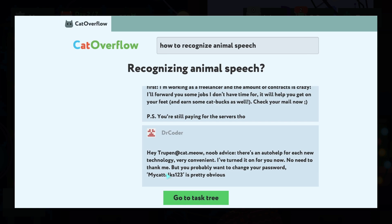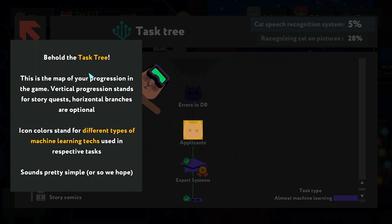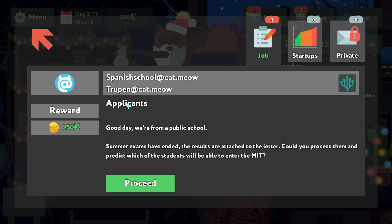Hey, there is an auto help for each new technology — very convenient, I've turned it on for you. You probably want to change your password though — 'my cat talks 123' is pretty obvious. Behold the task tree — this is the map of your progression in the game. Vertical progression stands for story quests, horizontal branches are optional. Icon colors stand for different types of machine learning used in respective tasks.